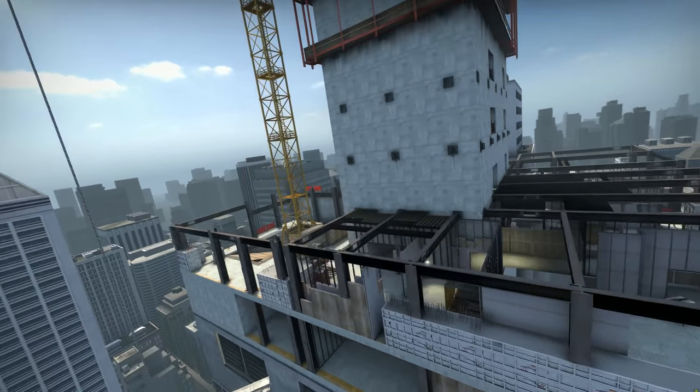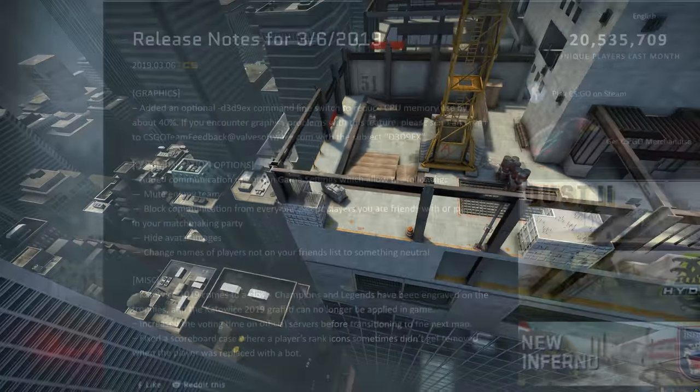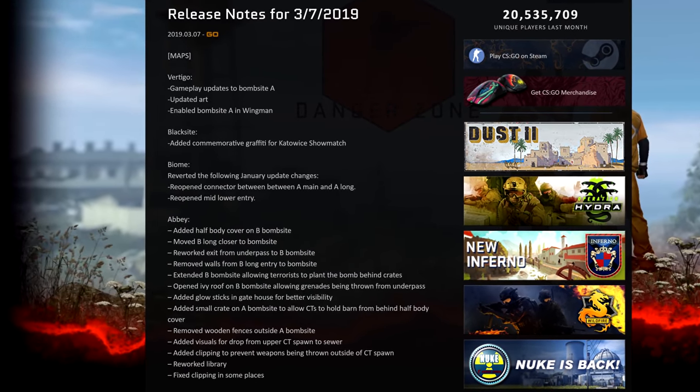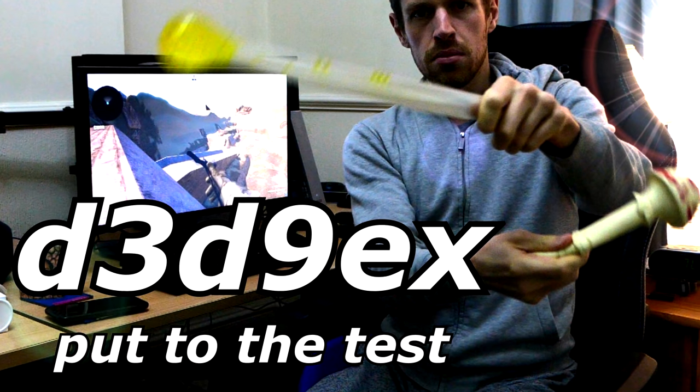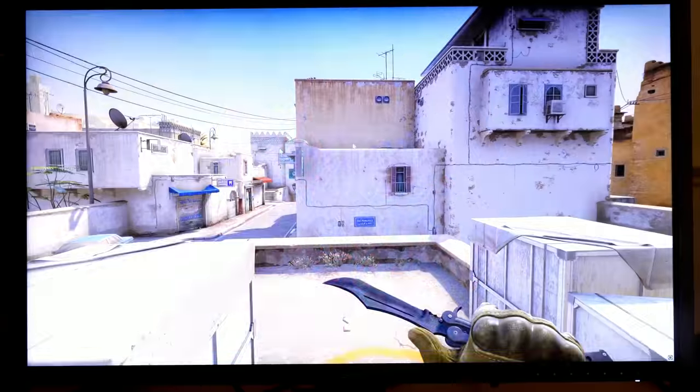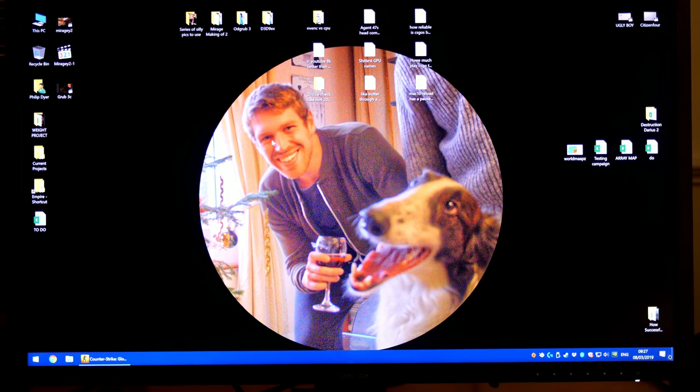I can't keep up with the number of updates that CSGO has been receiving lately. Only a day after the D3D90X update, they rolled out another with some map changes as well. I dedicated a video to the D3D bit of the first update. I can save you time by saying that the only difference I found it made was to speed up alt-tabbing.